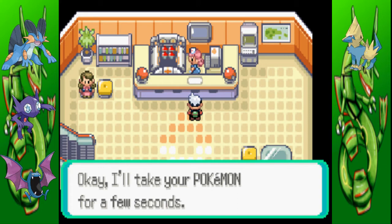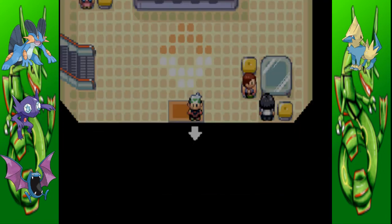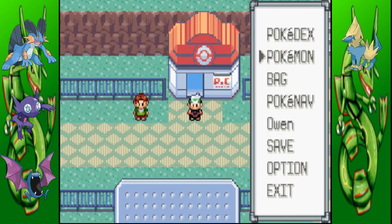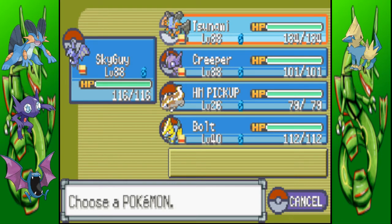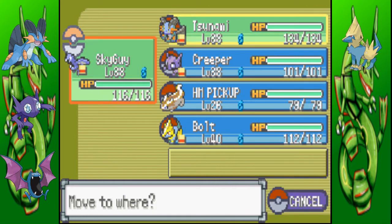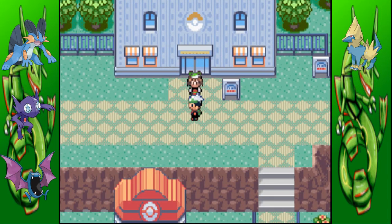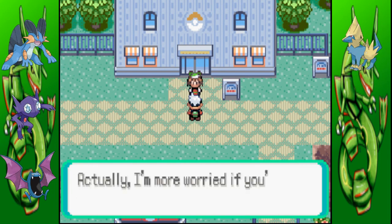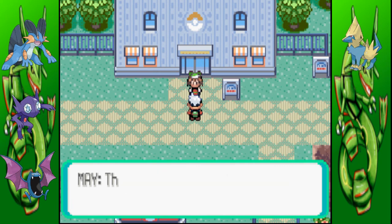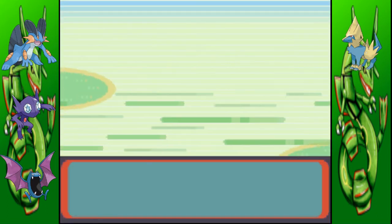I'm talking to a game like it's some real thing — it's funny to myself. I'm so sad. I guess I'll put Tsunami up ahead, because we're now going to battle our rival one last time. And by rival, I mean Mei. Go up to this building and Mei will be here blocking our entrance, saying she's just bought a load of Poke-Dolls. She wants to know if we've raised our Pokemon properly — of course we have, but we have to show her. I guess it's time for us to battle her one more time.